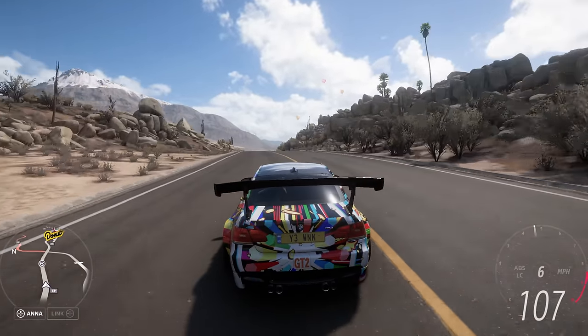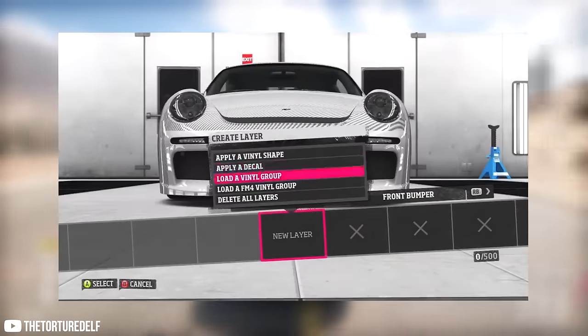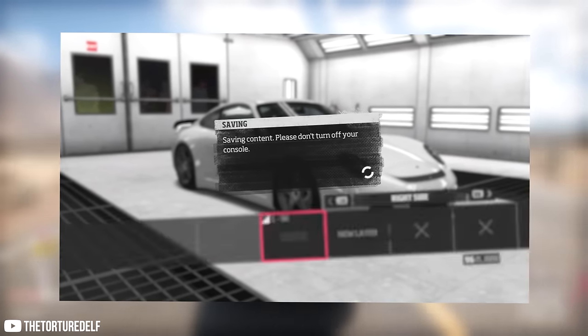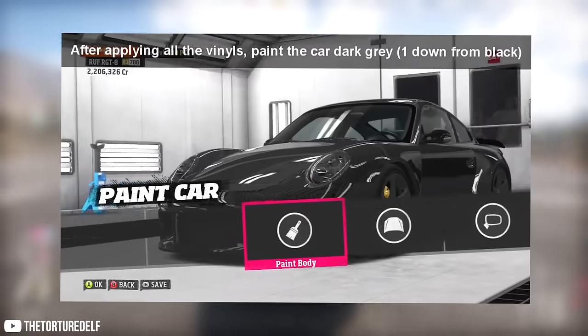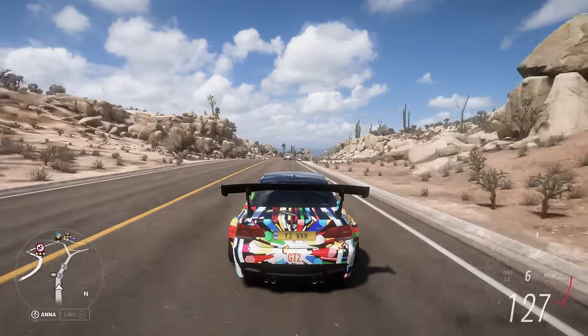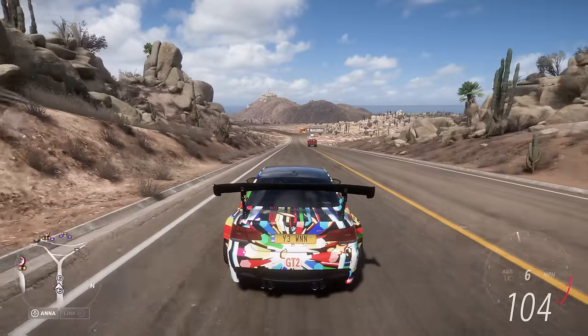If you wanted carbon fibre, you had to make it yourself, which sounds really barbaric. There are literally video tutorials on YouTube of people making carbon fibre in Horizon 1, and it just looks so time-consuming. Large up special colours in new Forza games, though I really wish Spectrum Flame could go away — it's so annoying.